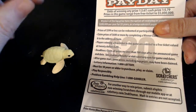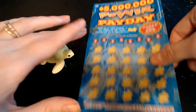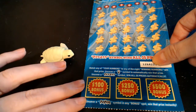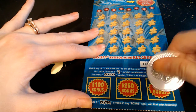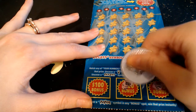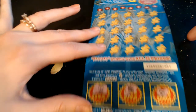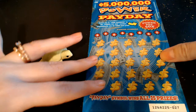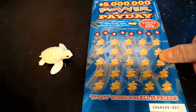Ticket number is 27. The odds on this one are 1 in 3.67 for any prize and 1 in 5.79 for a cash prize. We're going to look at this bonus area down here first. We're looking for the power symbol in any bonus spot to win. Power 500 - got a wishbone, a chest, and a crown. So nothing down there.